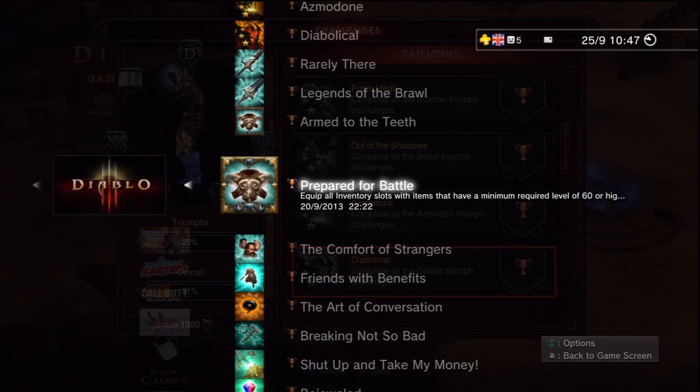'Prepared for Battle' requires equipping all slots with level 60 gear, which can be quite a grind. Level 60 gear drops from treasure goblins and certain bosses like Diablo, but it's a very uncommon drop, so you may need to farm. A good workaround with a co-op partner is gear swapping — if they have level 60 gear in certain slots and you have it in others, just trade what you need, get the trophy, then give items back.